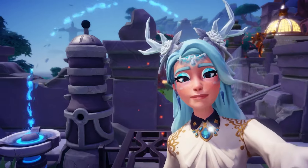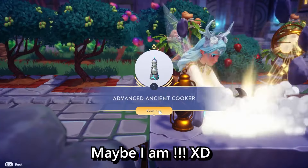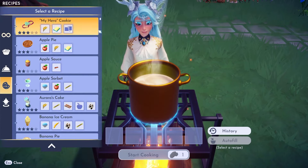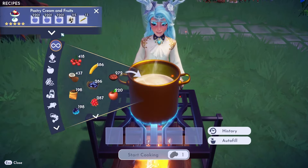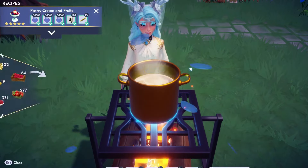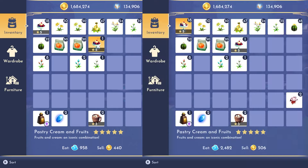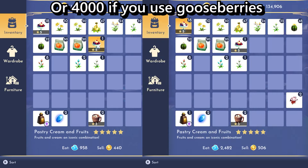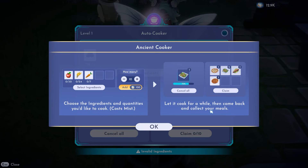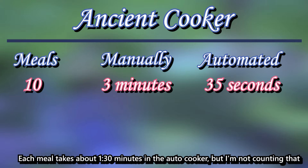I really want to start with the one I absolutely love the most: the ancient cooker. The time I take to manually cook 10 pastry cream and fruit meals is about 3 minutes, especially now that the grapes are in my way and I need to replace them every single time. Because the same meal with grapes gives you only 958 energy against 2,482 from berries or strawberries — such a scam. Now with the autocooker level 1, you can pre-select the ingredients just once and it takes only 35 seconds. Such a lifesaver.